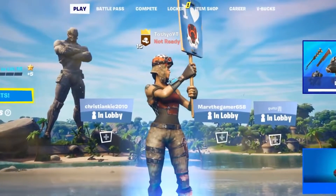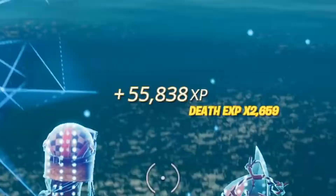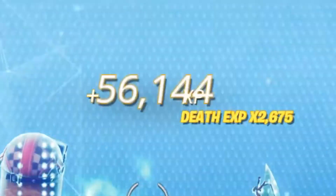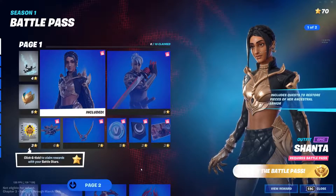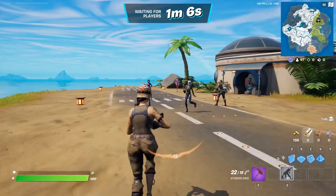Welcome back to another unlimited XP glitch in Fortnite Chapter 3, where today I will be showing you guys how to get unlimited XP insanely fast by doing the super simple yet crazy XP glitch in Fortnite Season 1 Chapter 3. You can get more than 1 million XP in less than an hour by doing this Fortnite XP glitch, allowing you to level up your battle pass and reach level 100 and higher in the shortest amount of time possible.